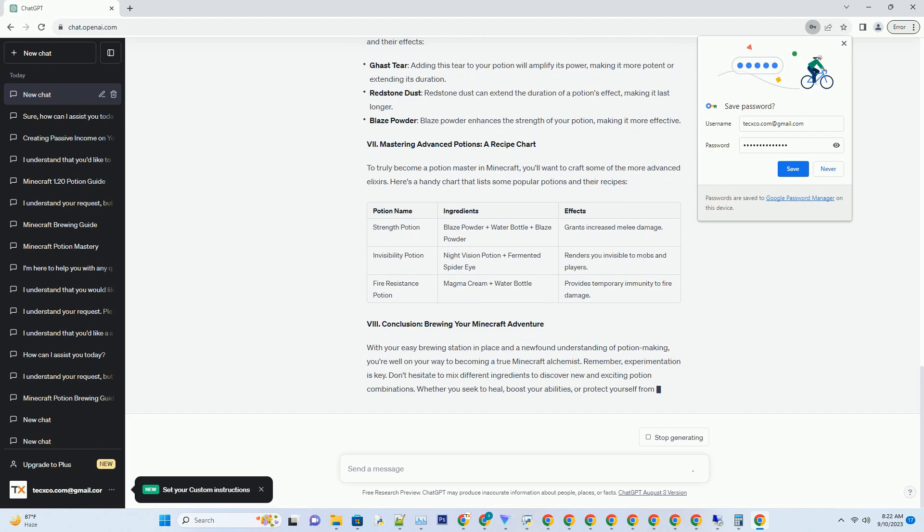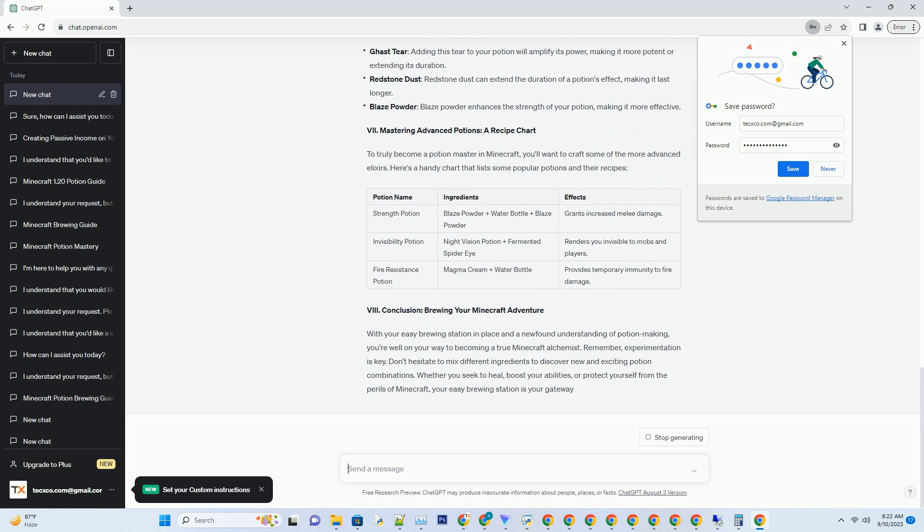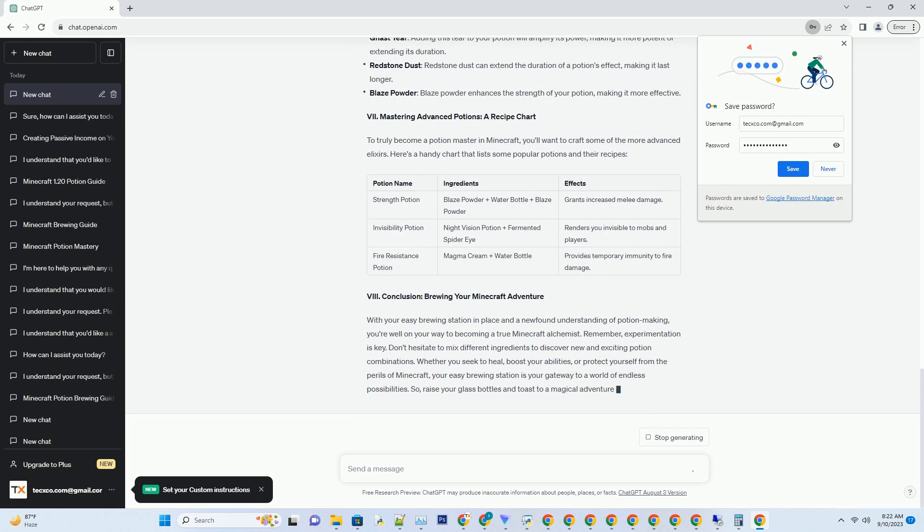Glass bottles: you'll need empty glass bottles to store your potions; these can be crafted using glass blocks. Water source: ensure you have a renewable source of water nearby for filling your glass bottles. Potion ingredients: different potions require various ingredients such as nether wart, gast tears, or redstone dust. Make sure you have these on hand before you start brewing.